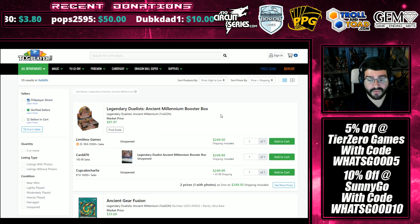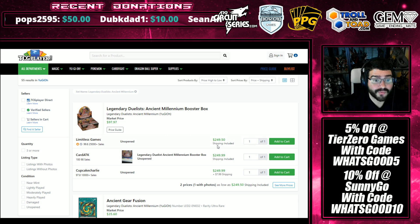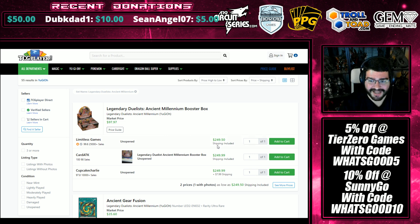Legendary Duelist Ancient Millennium — if you can find a sealed box somewhere, these are $2.50. Do keep your mind and eyes aware of that and be looking out for it.